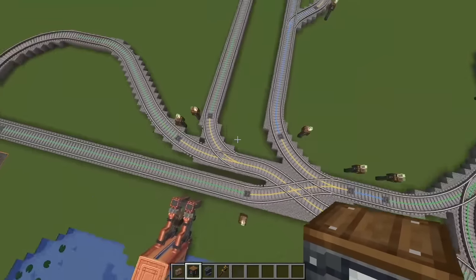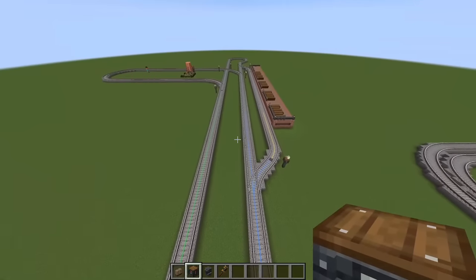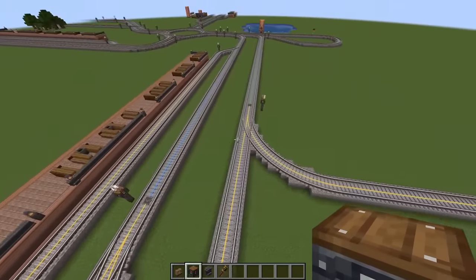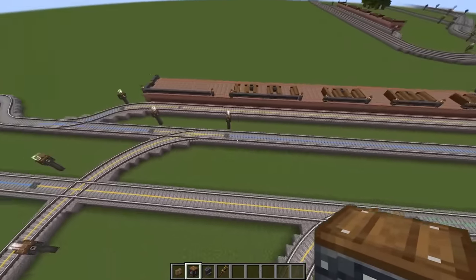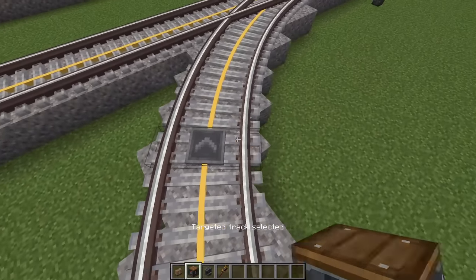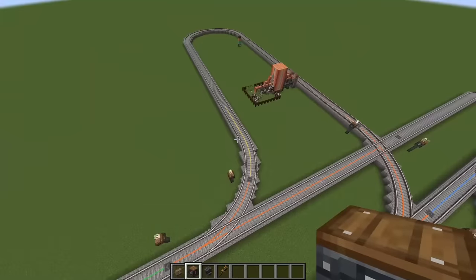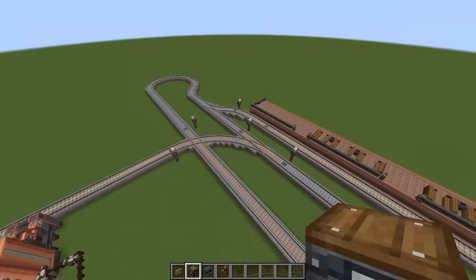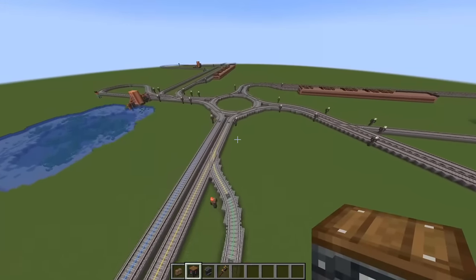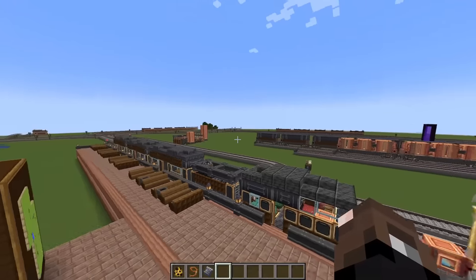With all signals placed, hold down a train signal to verify everything is correct — check that each station approach, intersection, and through-route is its own independent section. If you notice a station and an intersection are sharing a section, fix it by placing an additional signal to split them. Once a train is at the station, other trains should still be able to go right on by and continue on their way. Once it's all set up, you're pretty much good to start sending out automatic trains.